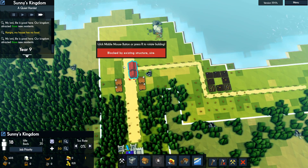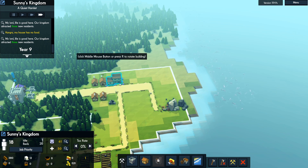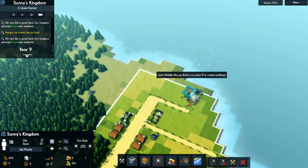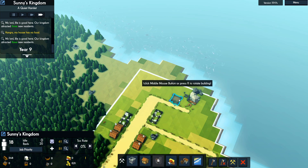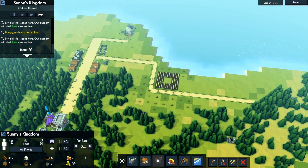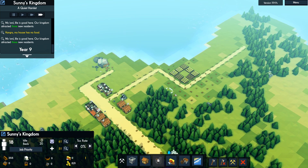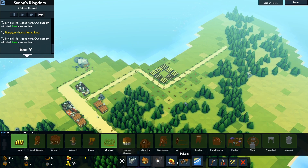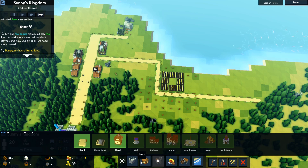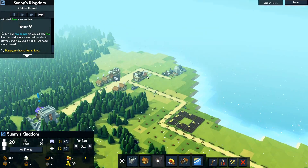Let's go ahead and get a cottage built — one cottage there. Let's also get a stockpile built right here in front of the quarry. We will need a small granary but we're missing the stone, so we'll have to wait for that. We need five stone — not a big deal, that should be pretty easy to come up with once they finish building.